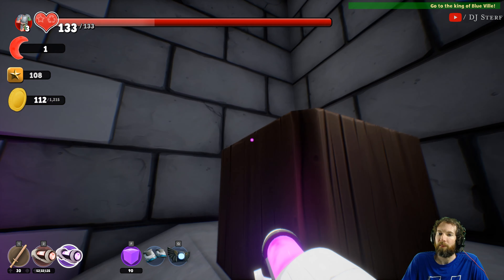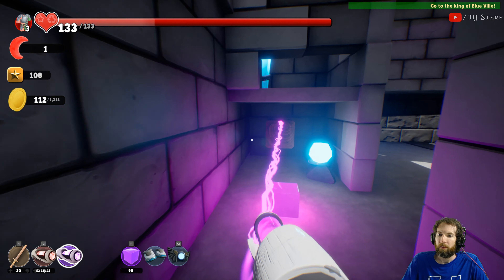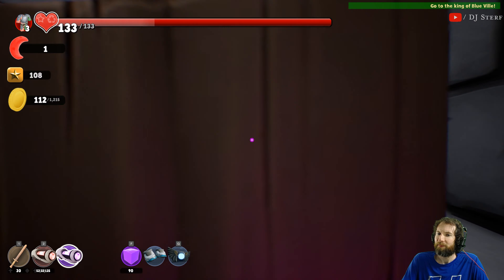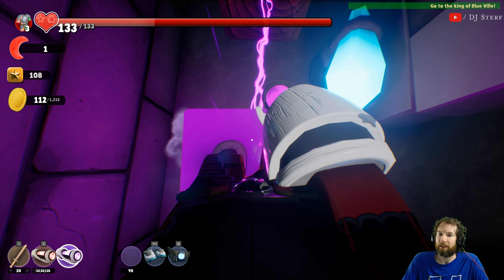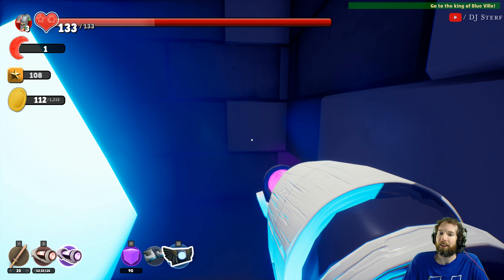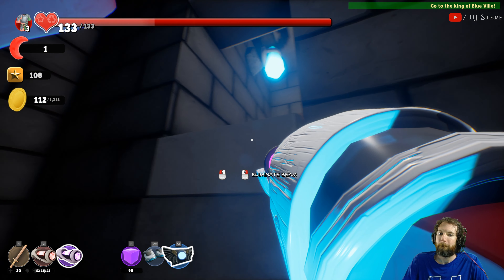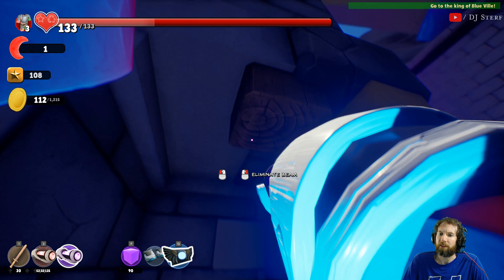Okay, so you gotta do this and then pop up from the force cube. Oh, it stayed - what? All right, I'm getting practice - good practice. It didn't kill it this time - why not? What did I do differently? All right, over here. Eliminate the beam - press both fire buttons at once. Yeah, that's like one of the first things I tried.